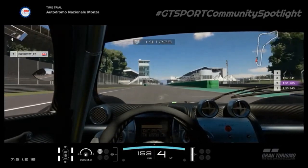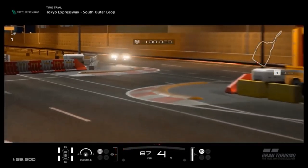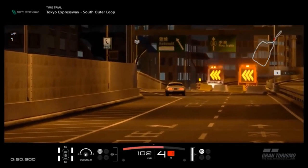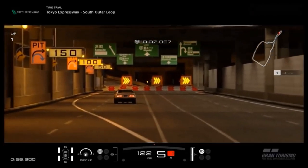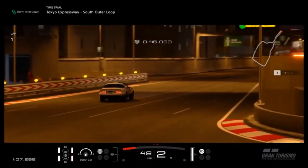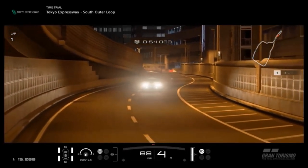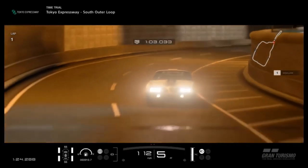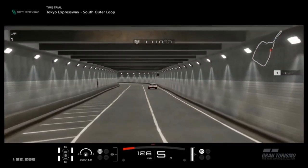Over time it really grew on me, to the point where it may be one of my new favorite city tracks in GT Sport: Tokyo Expressway South variation. That may surprise you because most people would choose Tokyo Central with the large straight, but what was originally unique about that track is no longer unique — you now have Le Mans, Monza, and even the poster boy of long straights, Special Stage Route 11. Tokyo South feels much more like the older Special Stage Route tracks, with a classic feel the others don't bring.